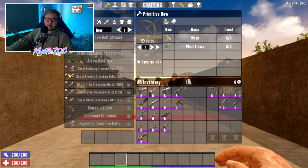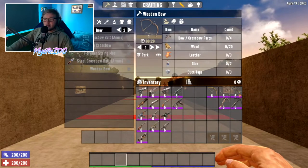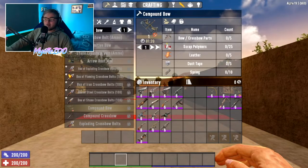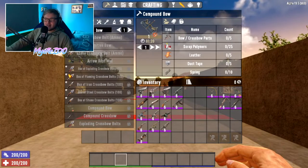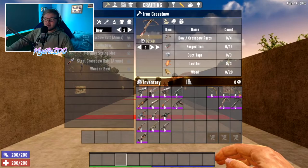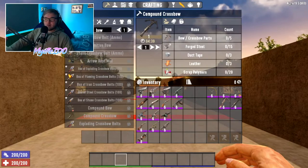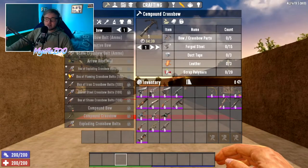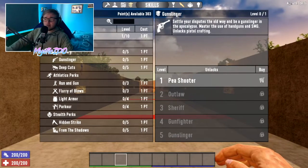For the primitive bow you need 8 wood and 3 plant fibers. For the wooden bow you need 4 bow/crossbow parts, 20 wood, 3 leather, 2 glue, and 3 duct tape. For the compound bow you need 5 bow/crossbow parts, 25 scrap polymers, 5 leather, 5 duct tape, and 10 springs. For the iron crossbow you need 4 crossbow parts, 15 forged iron, 3 duct tape, 3 leather, and 20 wood. For the compound crossbow you need 5 bow/crossbow parts, 15 forged steel, 3 duct tape, 3 leather, and 20 scrap polymers.